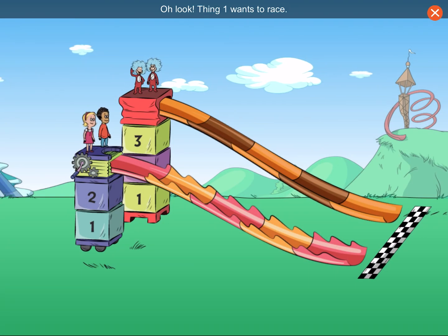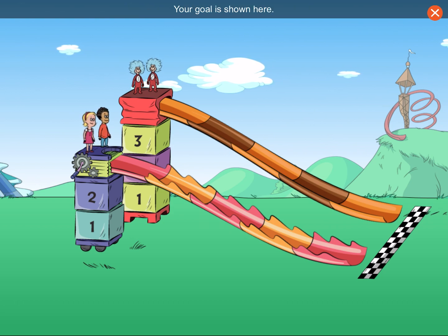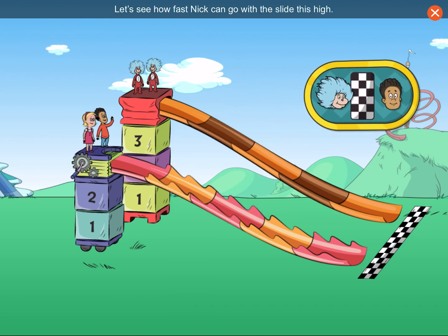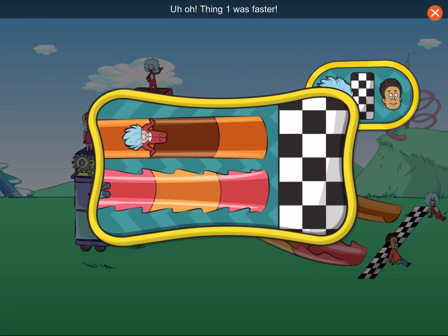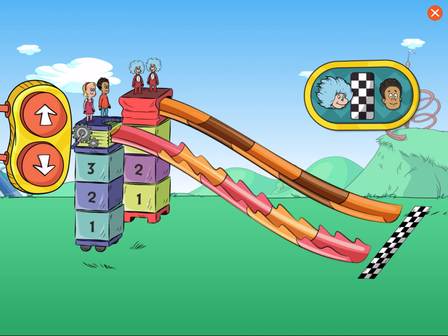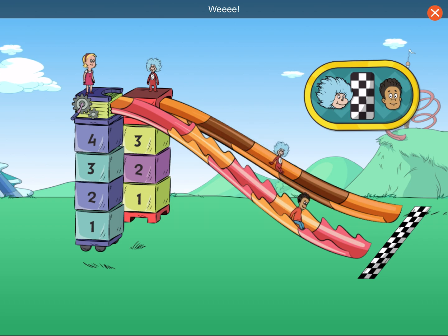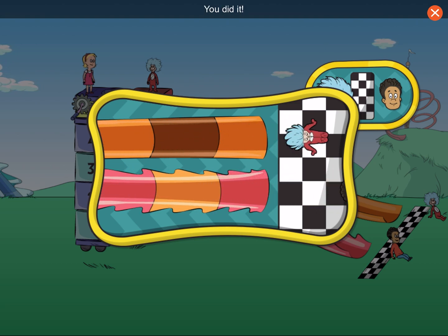Oh, look! Thing One wants to race. Your goal for this race is to go faster and finish first. Your goal is shown here. Let's see how fast Nick can go with the slide this high. Here I go! Uh-oh! Thing One was faster. Make the slide taller to go faster than Thing One. The slide is higher now. Let's test it now and see how we do. Whee! Great job! Nick was faster because his slide was higher. You did it!